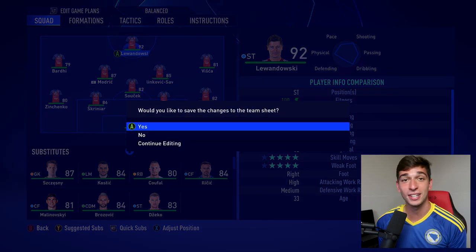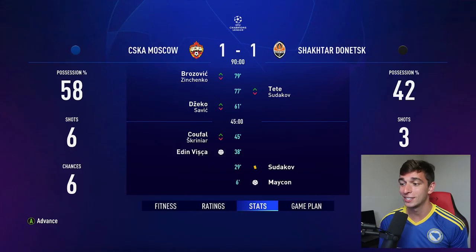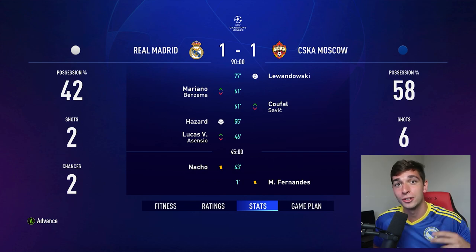That was a long go-over of the team — let's see how they can do in the Champions League. First simulation against Shakhtar should be easy... 1-1 draw. Why is Dzeko getting subbed on for Savic? Weird simulations. Hopefully we get some better results — that's not a good start. Real Madrid is going to be a lot tougher to get a win against. 1-1 draw again, with Lewandowski getting on the score sheet. Thankfully we haven't lost yet, but we still haven't won — two 1-1 draws.